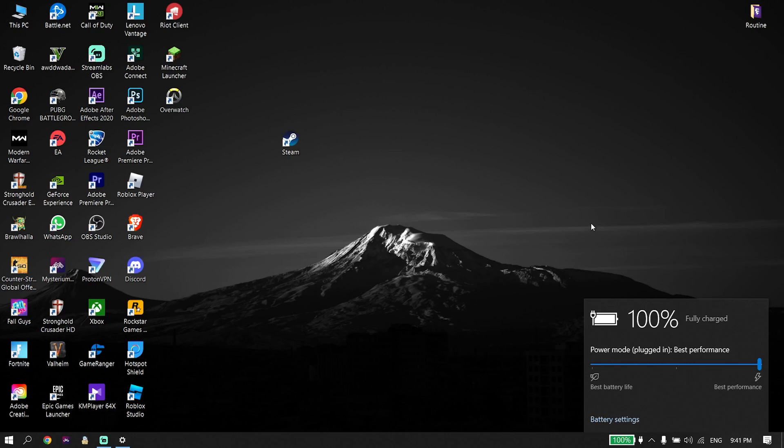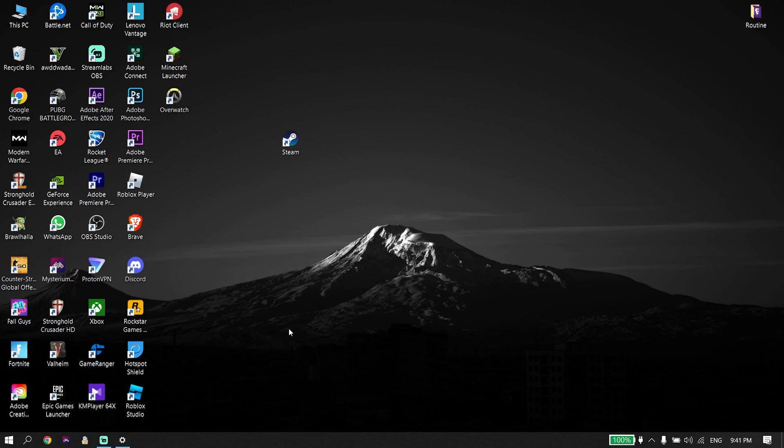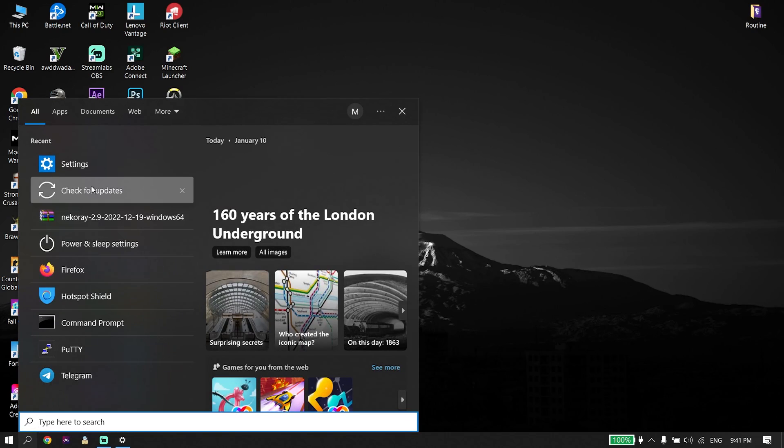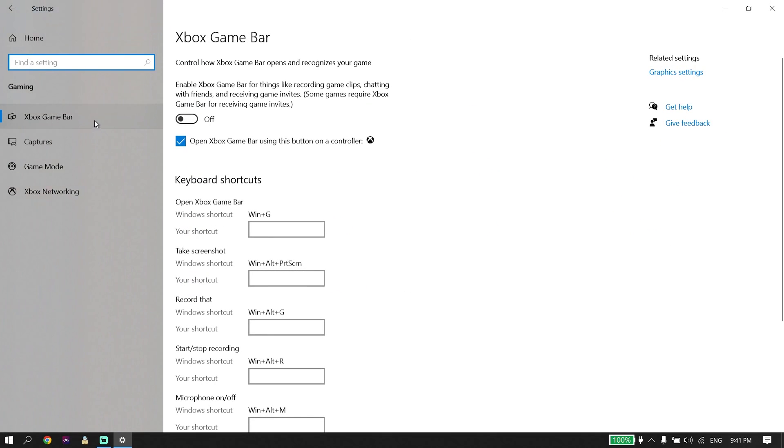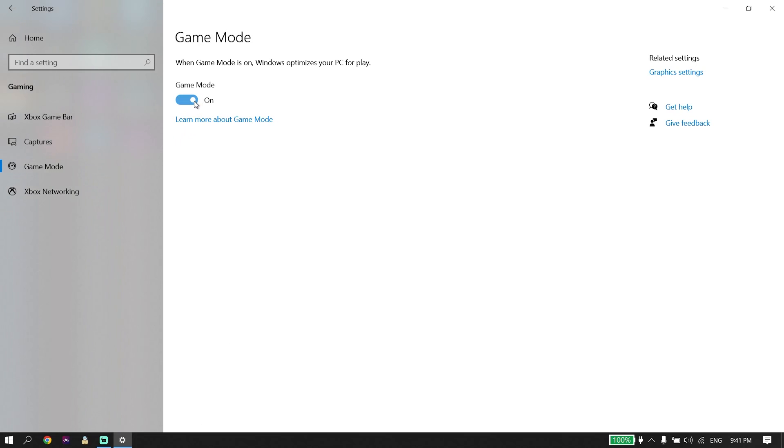If that didn't work, go ahead and open up Windows Settings again. Then select Gaming from here. Click on Xbox Game Bar and make sure to turn off Xbox Game Bar. Then click on Game Mode and make sure to turn on Game Mode, because when Game Mode is on, Windows optimizes your PC for gaming. Sometimes it works.